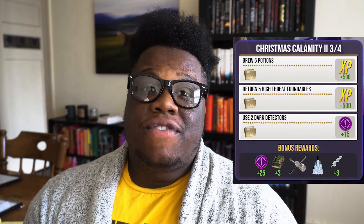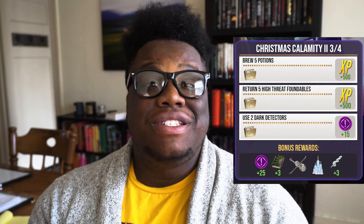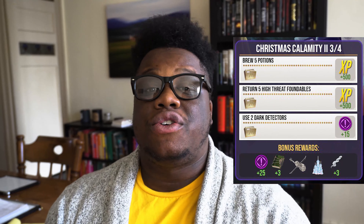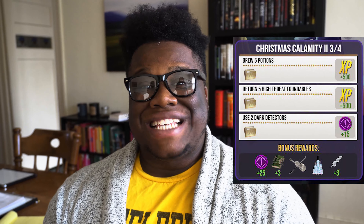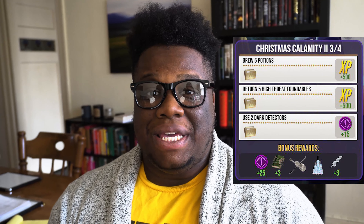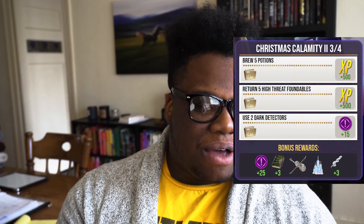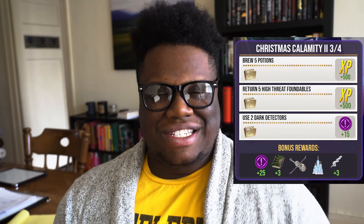On task three, first you have to brew five potions — this is a lot — but that's going to be five hundred XP if you're able to do that. Then you have to return five high or higher threat-level foundables for another five hundred XP, and then place two dark detectors for fifteen brilliant family XP. It all works together since the dark detectors help with high foundables and you need the potions to return them.